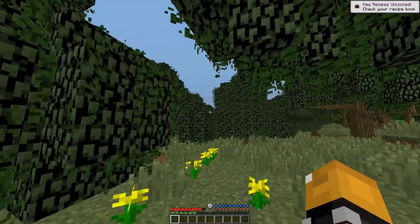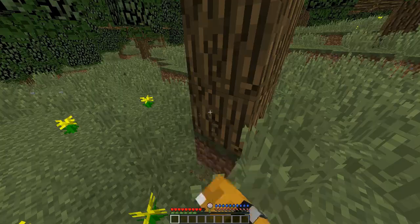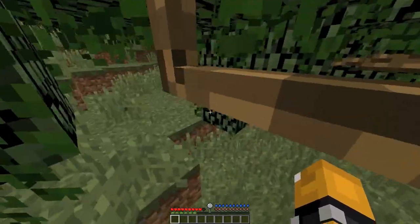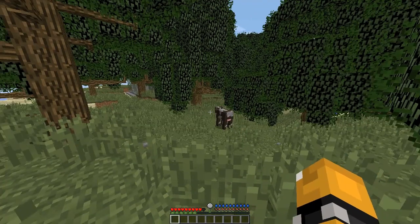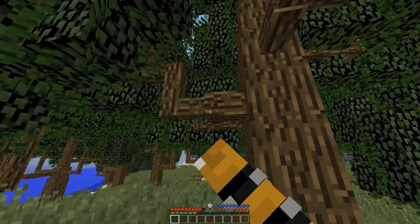First things first, you cannot break trees — you can't break trees. You have to break things with their respective tool. So I need an axe to actually chop down trees, except for like dirt and gravel. So I need an axe. How would I get an axe? One of the tips on their official info page says the first thing you should do is get a flint axe. So you get gravel, and you get sticks from breaking off limbs, like this.